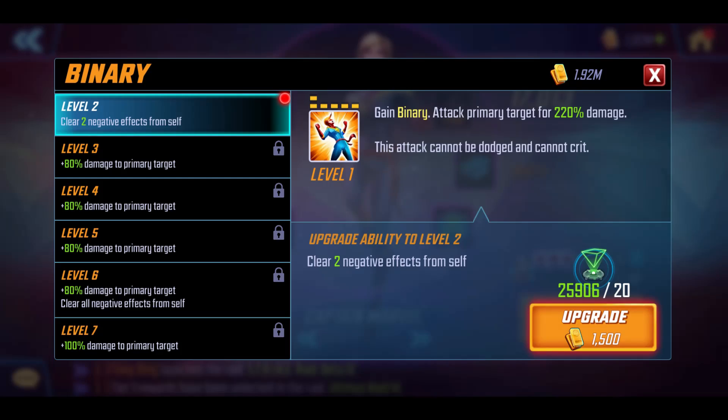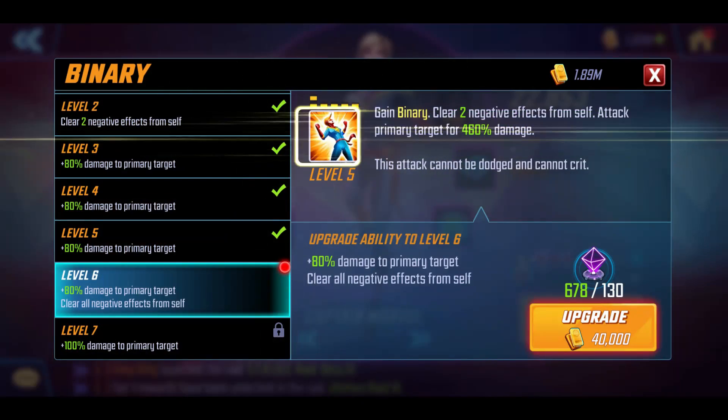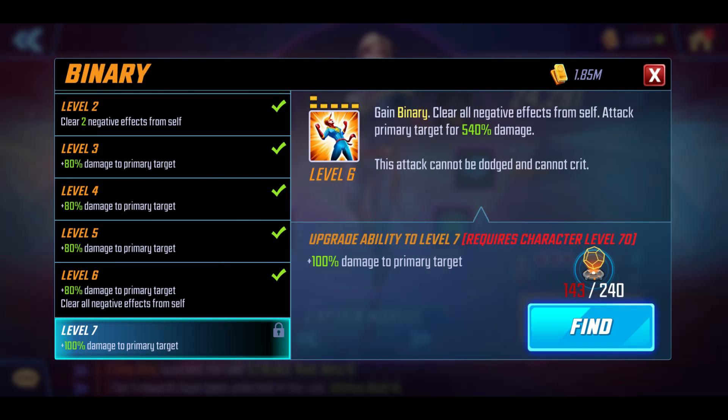Now let's go for the ultimate, which is Binary — this one can really hit like a truck. Going up to level 6 again. The level 7 upgrade is one you probably want to take — a whopping 100% extra damage, which is just amazing. At level 6, it's a 6-turn cooldown; you cast it and you gain binary. You want to have more charges before you actually cast it to make the most of it. With this, you clear all negative effects from self — really useful if you've gone up against Brotherhood, since Magneto will blind you and then you can fire this off, shake off that blind, and take out a target. You attack the primary target for 540% damage, or 640% at level 7. The attack cannot be dodged, which is really good given how often hard ultimates like Iron Fist's get dodged by Spidey or Elektra. However, it cannot crit, which is interesting — maybe it would be a bit too OP if it could.